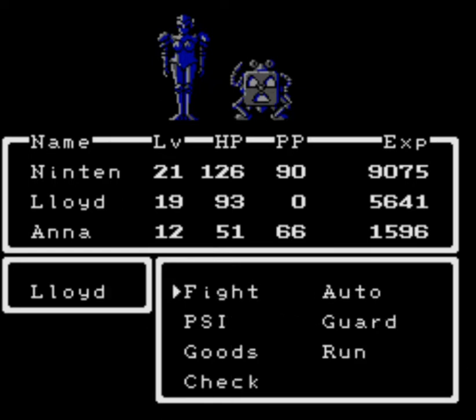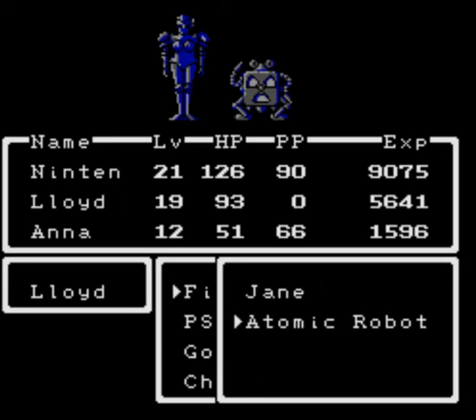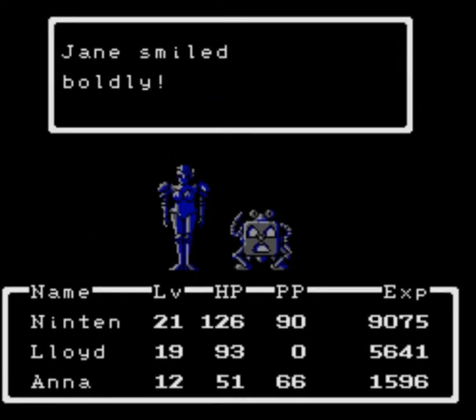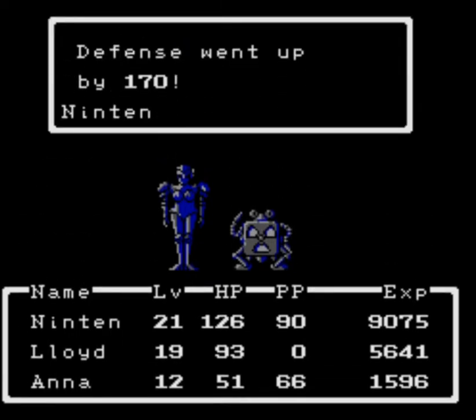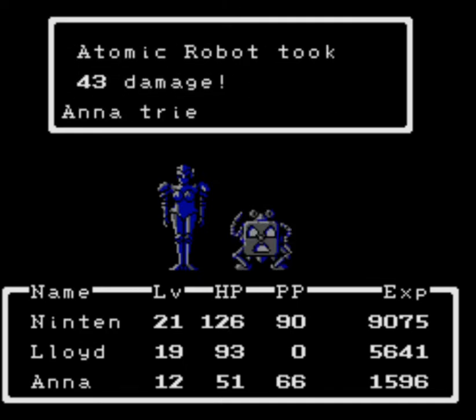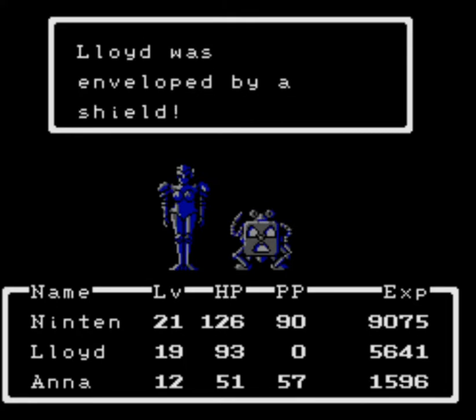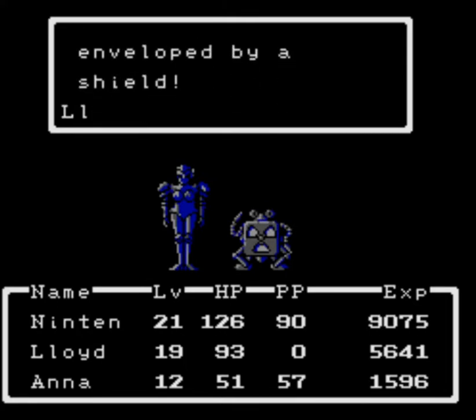In this situation, I'd fight the atomic robot first. While grinding, Anna learns Psy Shield Beta. That is one of the absolute best Psy abilities in the game, because it halves damage on all allies.